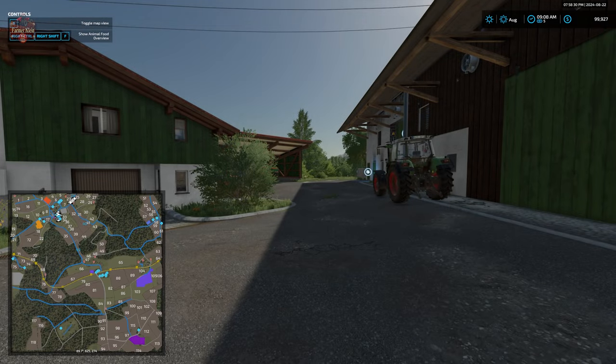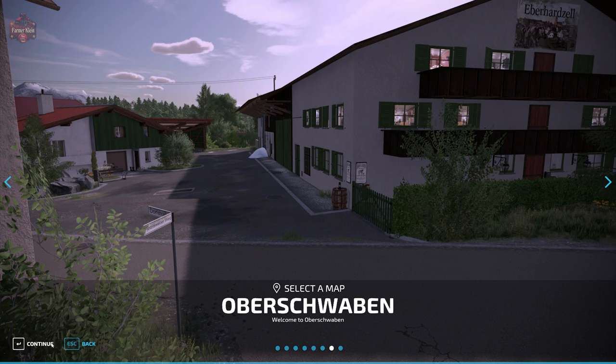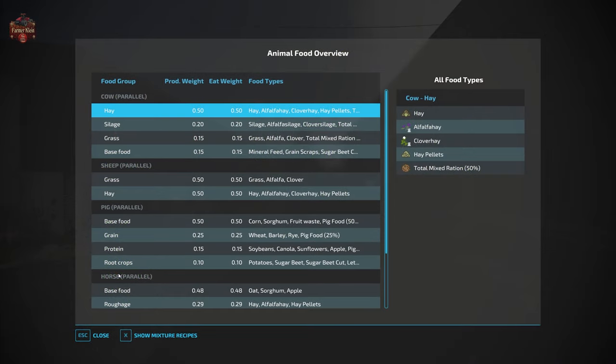Now let's load the food plus variant of this map and compare animal food requirements. This is listed as the same Oberschwaben map but with the 'food plus' variant. With the food plus variant loaded, we see quite a few changes.